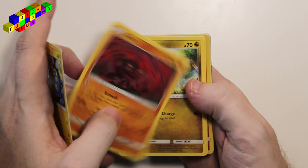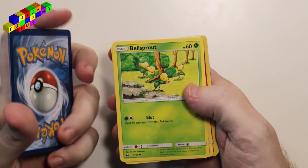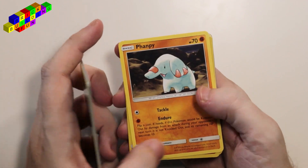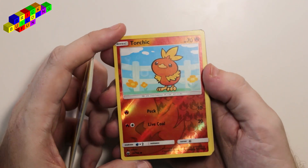Oh nice! We got Bagon, Aiken, Bellsprout — he's cool — Phampy — he's cool too. Torchic. Ooh, shiny Torchic!